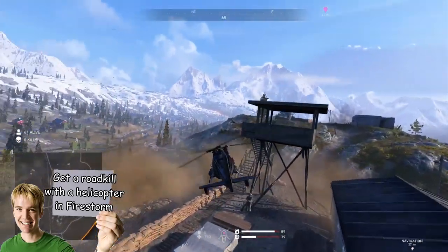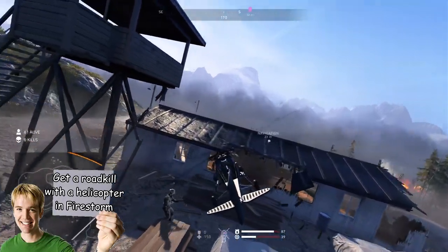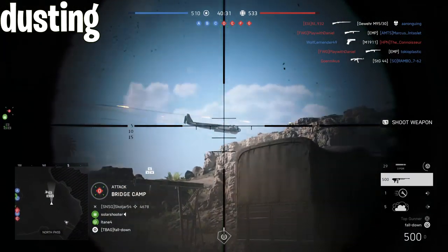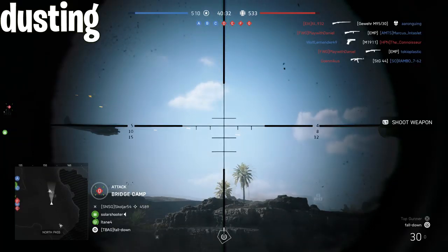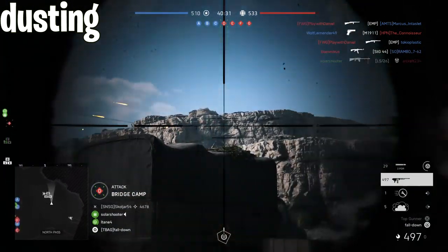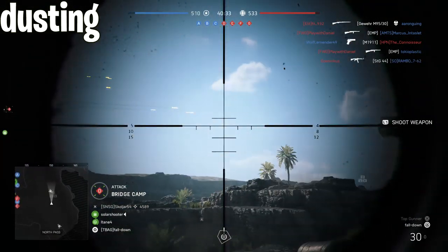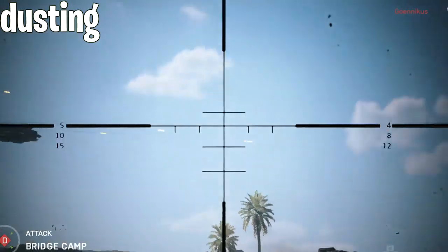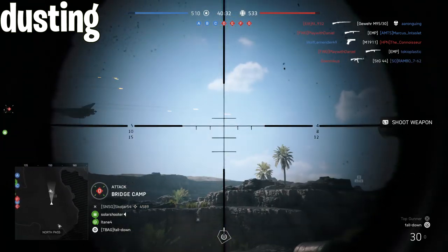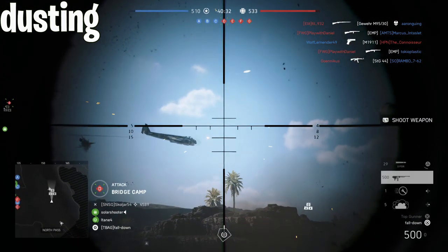Now we are entering the top five best — aka most game-breaking — bugs in Battlefield V. At number five, we have the dusting of tank shells. Whether against enemy armor or even enemy infantry, sometimes your tank's main cannon simply doesn't do any damage. It clearly hits the target but it doesn't do any damage. Pretty disgusting. If you hit an enemy plane out of the sky with your tank, it should be a kill, but it doesn't do any damage at all.